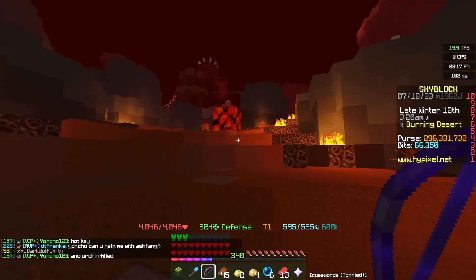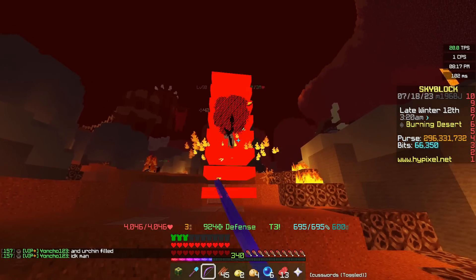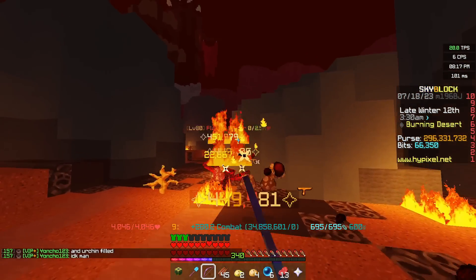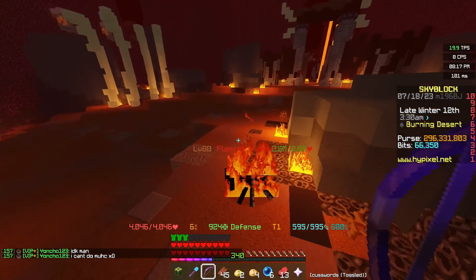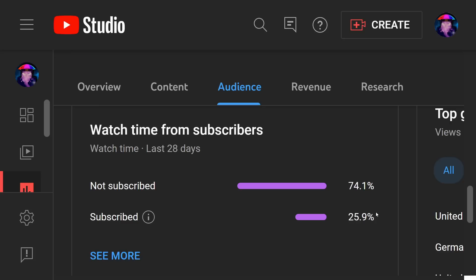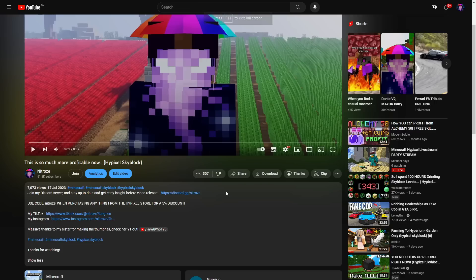Heading over to the Crimson Isles and pairing that with the right-click ability on the Terminator — essentially the Laser Beam — we can wipe out mobs with over 2.5 million health really quickly, dealing a ton of damage. Make sure you subscribe to the channel and join the Discord server, linked in the description of every video.